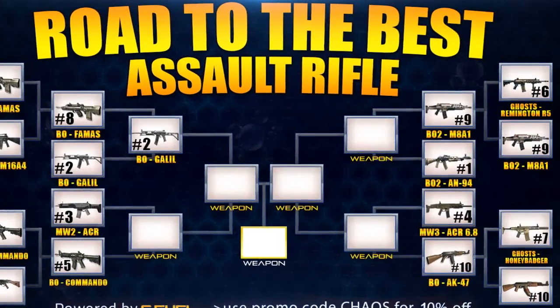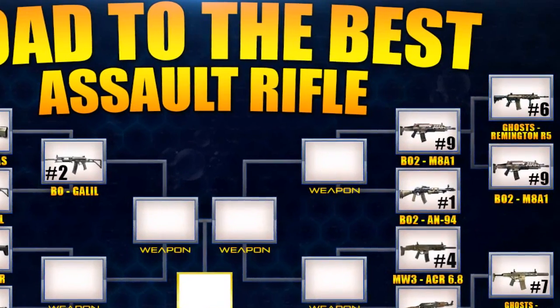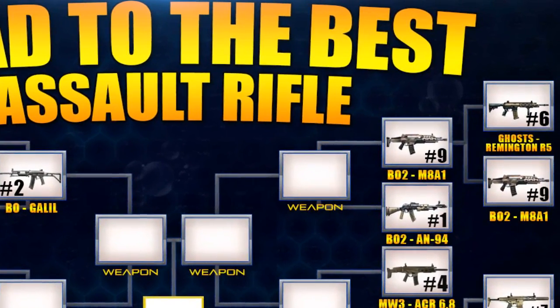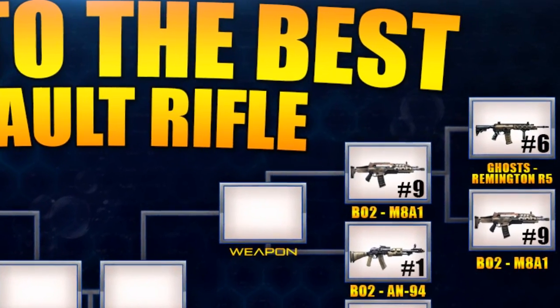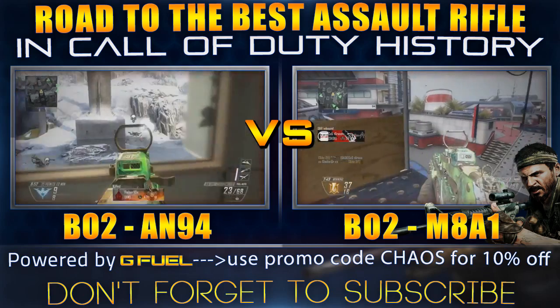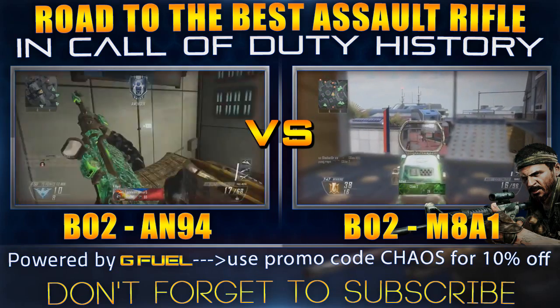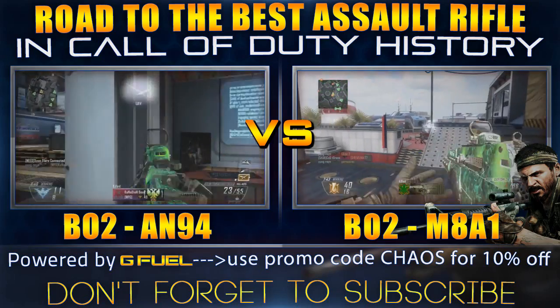But that's not the focus today. The focus today is the two juggernaut assault rifles from Black Ops 2: the M8A1 and the AN-94. This is the first action the AN-94 has seen — it's a number one seed, and a lot of people say it's the number one gun in the tournament. But it's going up against the M8A1, and these are arguably two of the best guns in Black Ops 2 going up in the quarterfinals, so this should be really interesting.